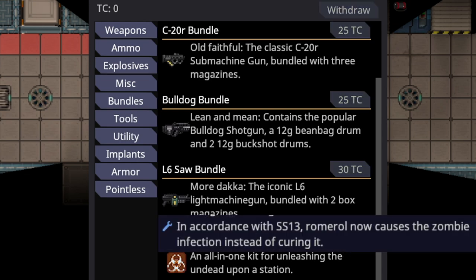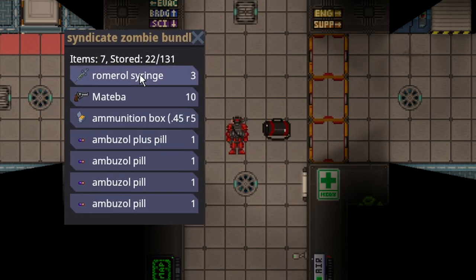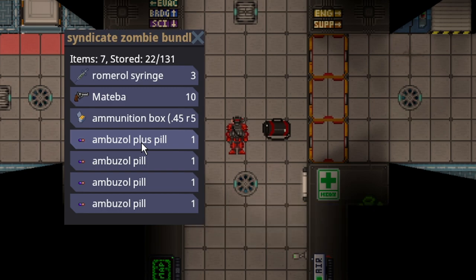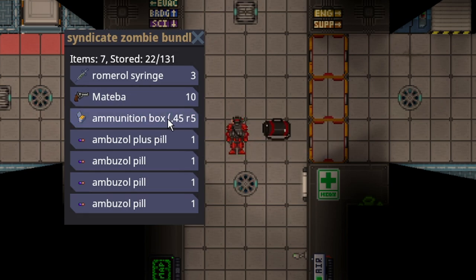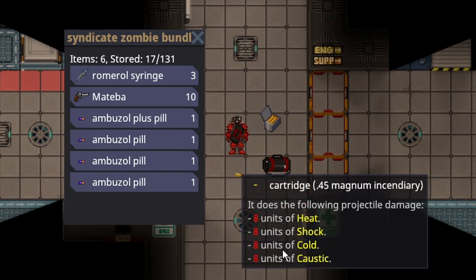The Syndicate Zombie Bundle can be purchased again, with some big changes to how it all works. Romerol now causes a zombie infection instead of Corpium — Corpium is gone entirely. The way to cure zombie-ism is Ambuzol, and Ambuzol Plus is a vaccine to prevent getting infected at all. Also in the Zombie Bundle is the Matiba, which comes with 60 shots of incendiary rounds — those got buffed pretty hard and do quite interesting damage.